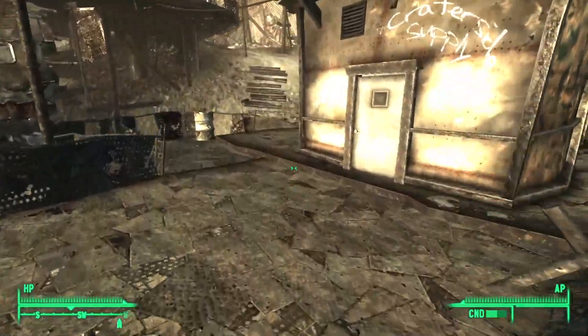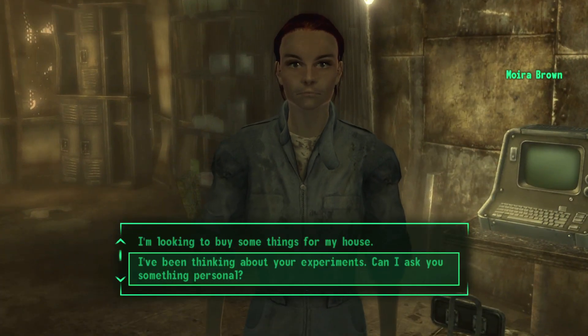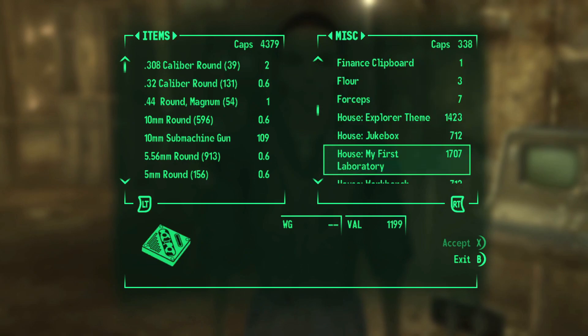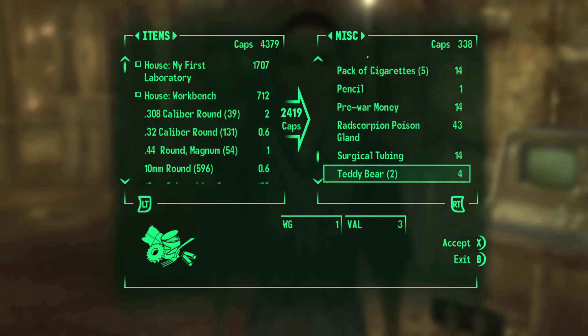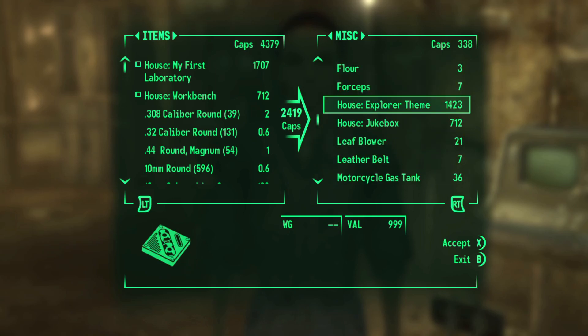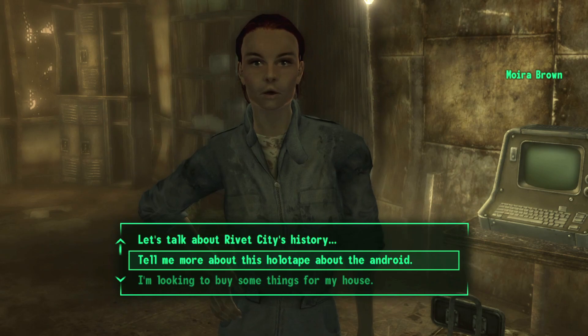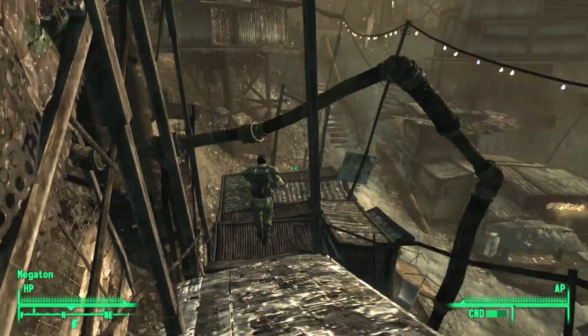I'm gonna go to Moira and buy the rest of my house. I need to buy — I don't need a jukebox — I need to buy a laboratory and a workbench. Oh gosh, that's so much, that's a big chunk of caps just gone. I picked an explorer theme, I'll have good hunting. Anyways, let's get back into it. Let's go see how my new house looks like now.